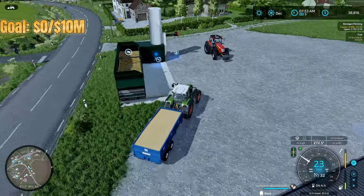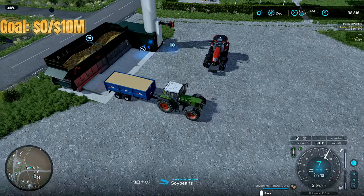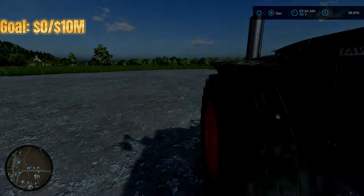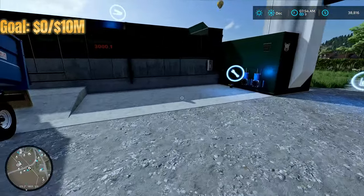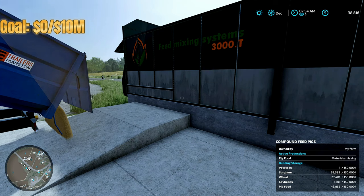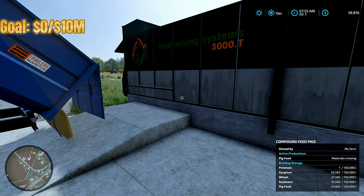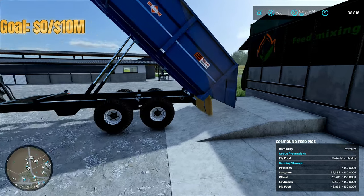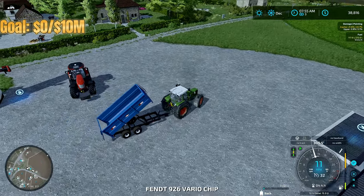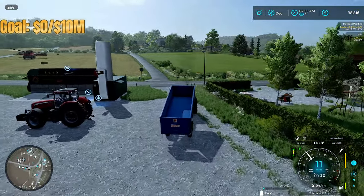The first load from the soybeans is 14,500 liters, with another load still coming — probably around eight or nine thousand liters more. We're going to put all of it into the pig food production. We want to get everything up to about 30,000 to 40,000 liters from each crop, and anything beyond that we'll sell, so we make sure we have enough for the pig food and still make some money until the pigs start pulling their fair share of profits.